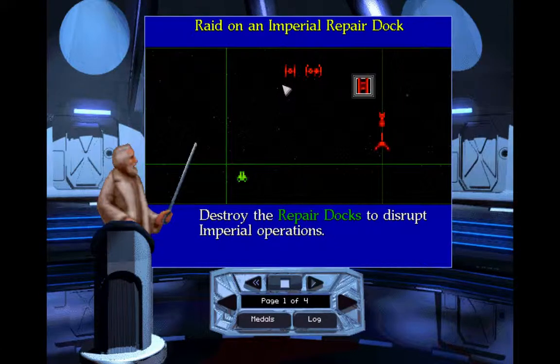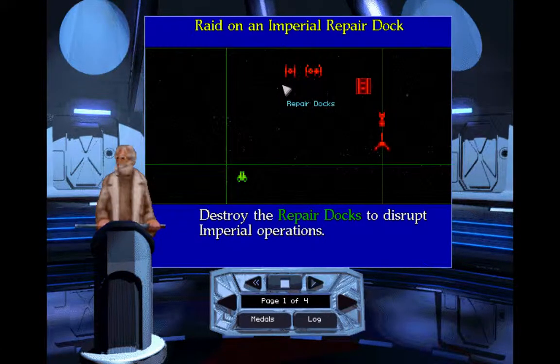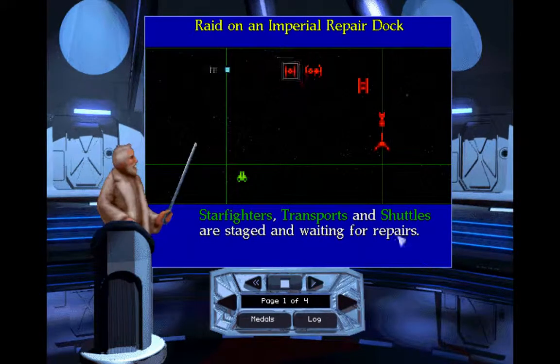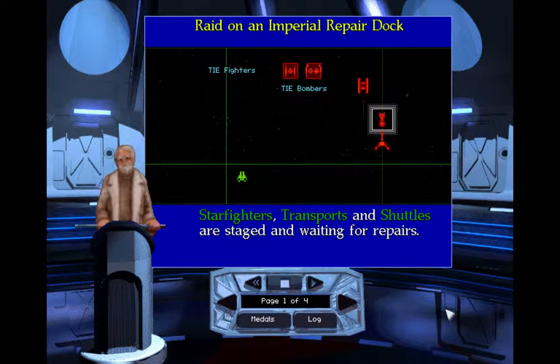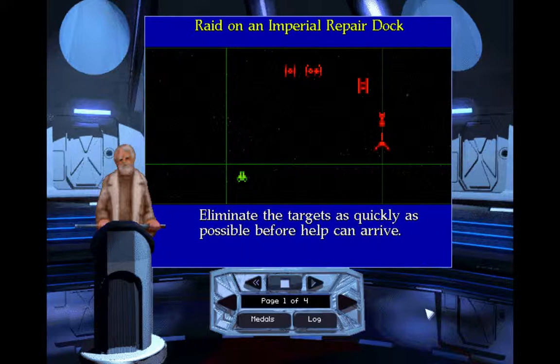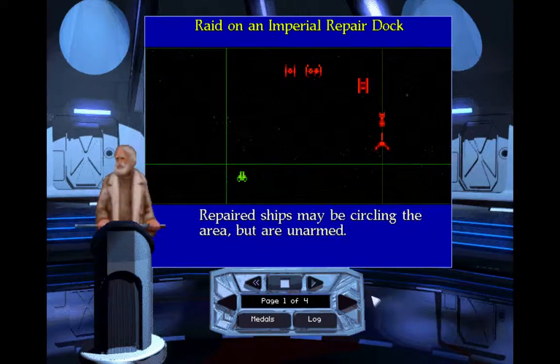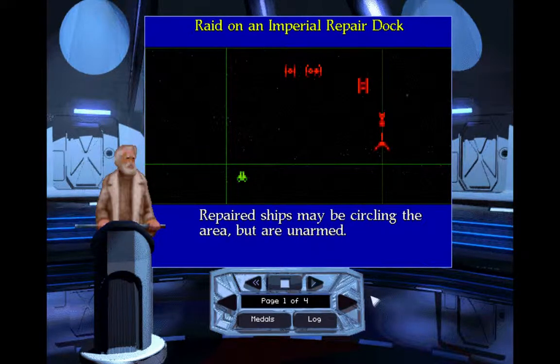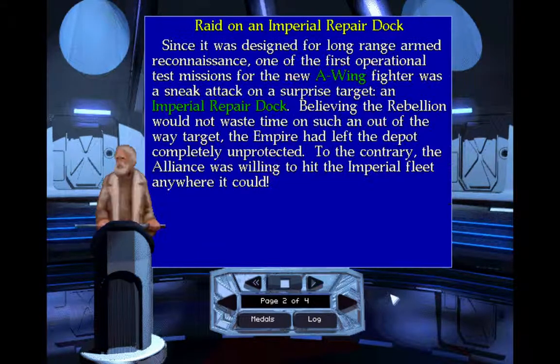Destroy the repair dogs to disrupt Imperial operations. So this is our first training mission into the A-Wings. Hey, is that a frigate? No, that is a freighter. Starfighters, transports, and shuttles are staged and waiting for repairs. We're going to attack a repair dock. Since it was designed for long-range armed reconnaissance, one of the first operational test missions for the new A-Wing fighter was a sneak attack on a surprise target — an Imperial Repair Dock.